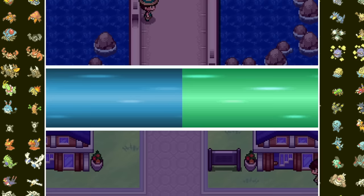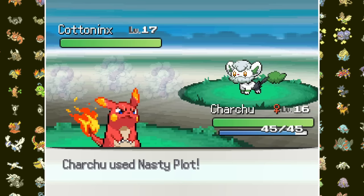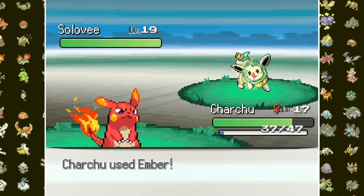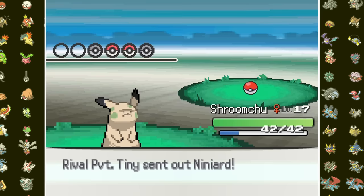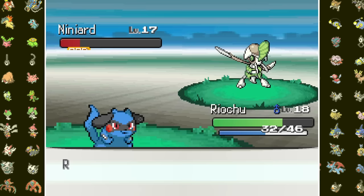Moving on to Cerulean City for a rival fight, Tiny's starter is now fused with Ekotany. I switch Charchoo in — since you can't paralyze Electric types in this game, I Nasty Plot after a free switch and a Plus 2 Ember gets the one-shot. Tiny reveals his Eevee fused with a Solosis; our boosted Ember only does 30% but gets a burn. After swapping to Xochoo for Psywave immunity and a Feint Attack KO, Niniard comes in holding a Focus Sash. Ryachoo avenges with Force Palms, and two Thundershocks finish the rival's last Feebas for the win.